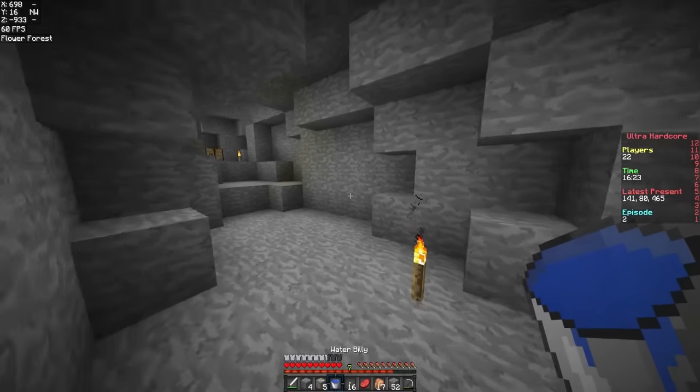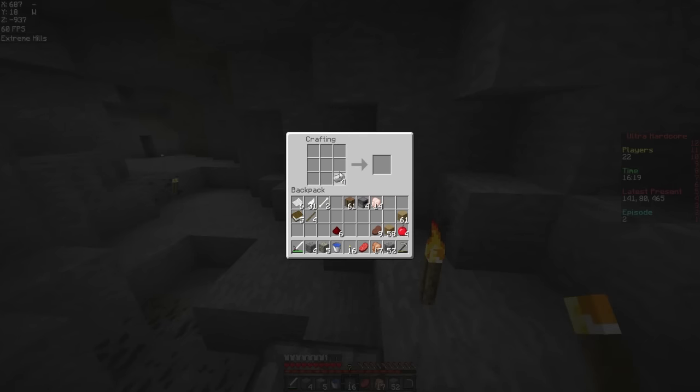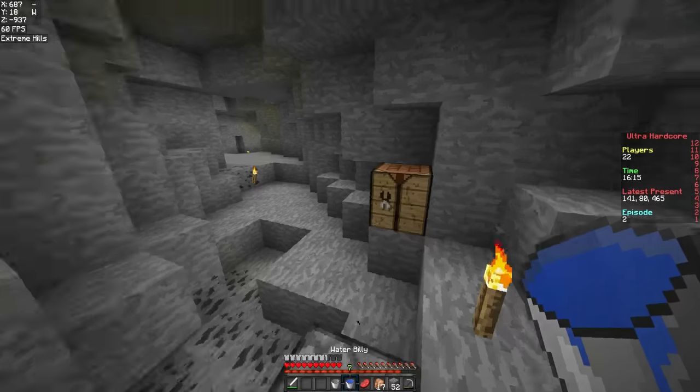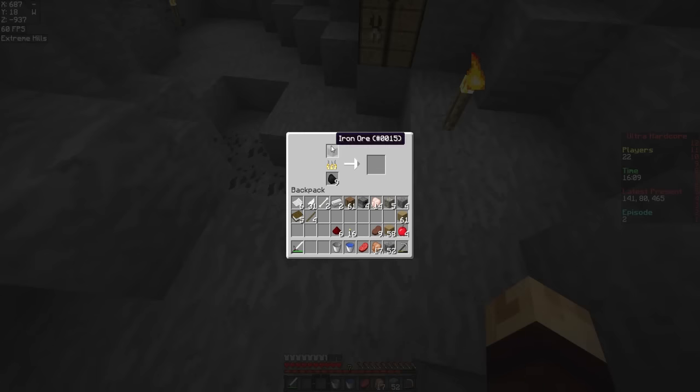Excuse me? Water? Give me that. Thank you. Pretty sure I didn't handle that too well, but it's whatever. Let's get a lava bucket as well. And what do we need for the slots? We need a fishing rod and a bow. Let's get this gold smelted.